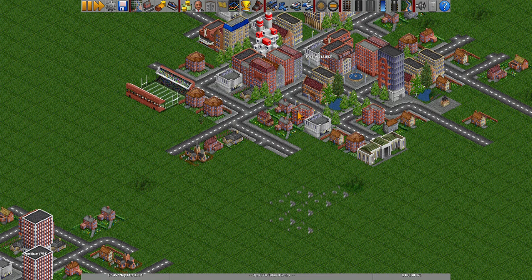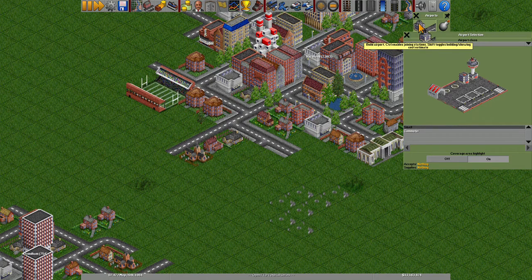First, find a town with a population of over a thousand. Here, Rardhead — what a city name — has a population of 2,983, so let's choose that city.